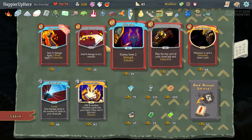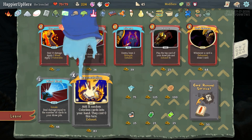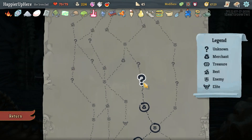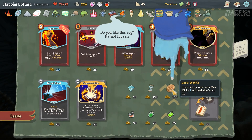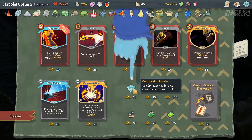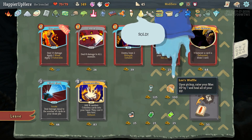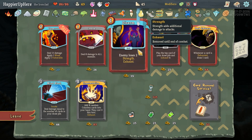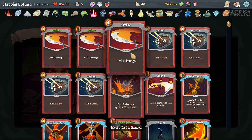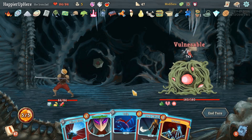To get enough relics we need 22. Mind Blast is not going to be upgraded so it'll only deal about 37 damage - not bad, but I want to go for the relics. There's a chance some of these will give us a relic too. Let's do Lease Waffle and Centennial Puzzle - the first time you lose HP in combat draw three cards. And Lease Waffle should raise our max HP by 70 and heal all HP. Actually we can still afford the Mind Blast - no question about that. Let me remove another basic defense or Strike.